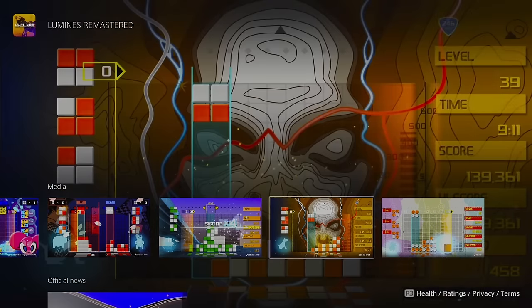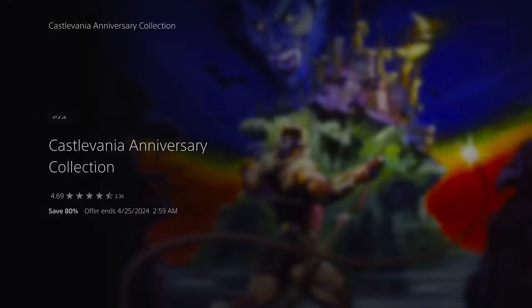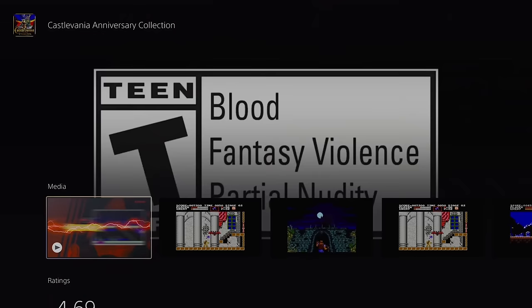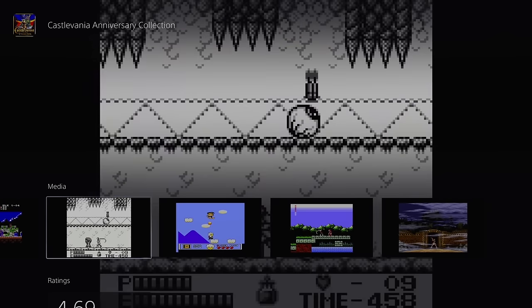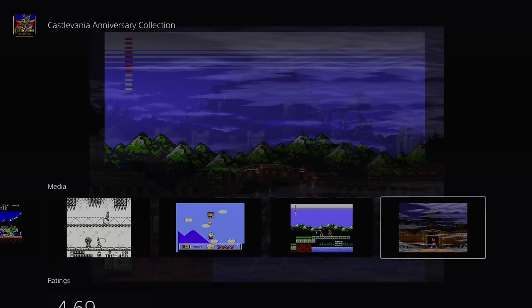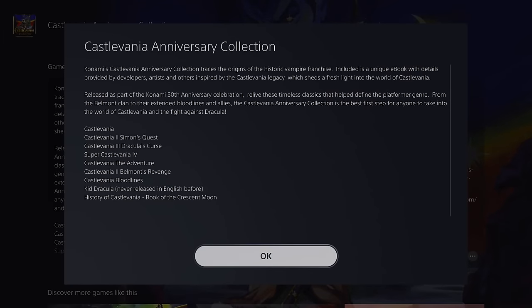We've got a couple more Konami collections on sale, but I want to point out the Castlevania Anniversary Collection — only $4, and you're getting 8 Castlevania games in here. You really can't go wrong with that.